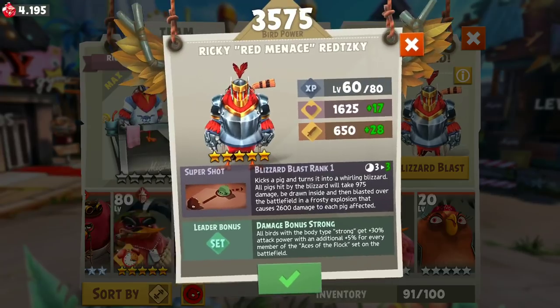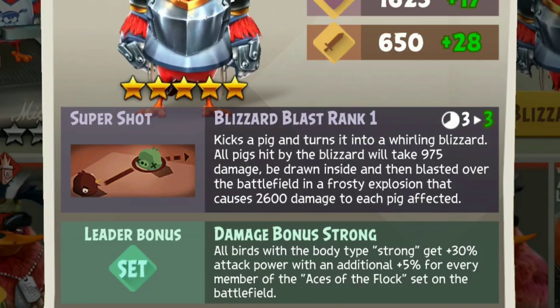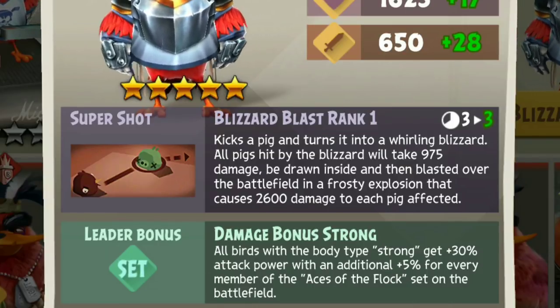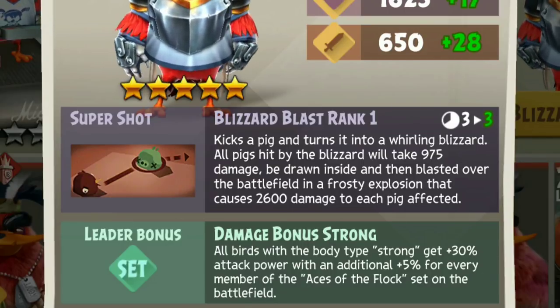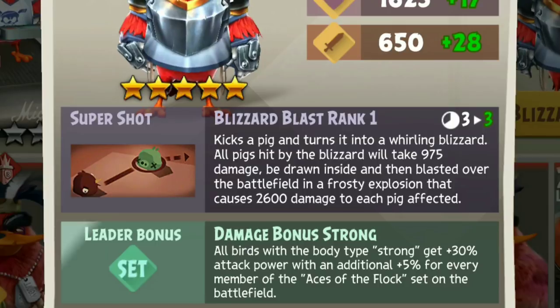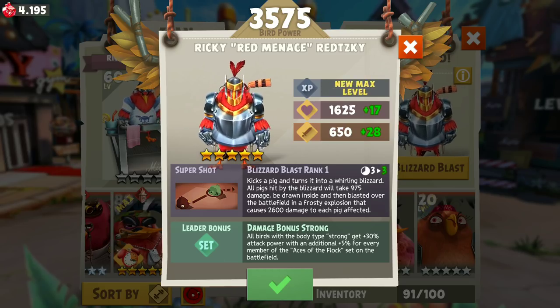Let's have a look at the other one, the Blizzard Blast. So kicks a pig, turns it into a Whirling Blizzard. All pigs hit by the Blizzard will take 975 damage, be drawn inside and then blasted over the battlefield in a Frosty Explosion that causes 2,600 damage to each pig affected. Wow. Based on the description, this sounds cooler. I like that it has an extra Frosty Explosion on top of the damage, which will give you much more significant damage.